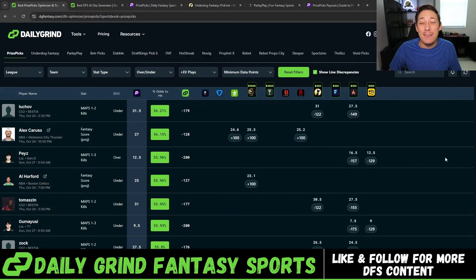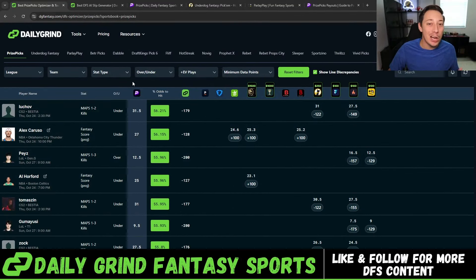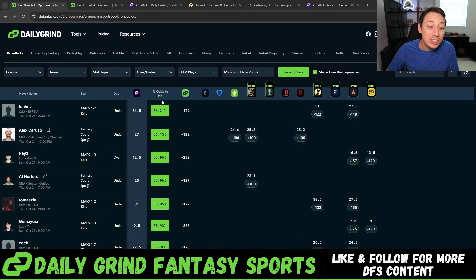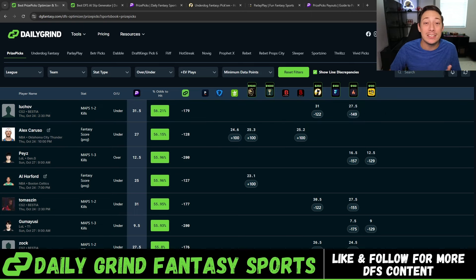Now you know to play five and six-man flexes, but how do you find value to win above 54.2% of the time? I use a website called Daily Grind Fantasy that helps you compare sportsbook lines and odds directly back to PrizePicks, Underdog, Parlay Play, Fliff, and other DFS apps. It does all the hard math on the backend to devig the lines and find the true fair odds percentage — the actual percent chance to hit — that sportsbooks give these player props.